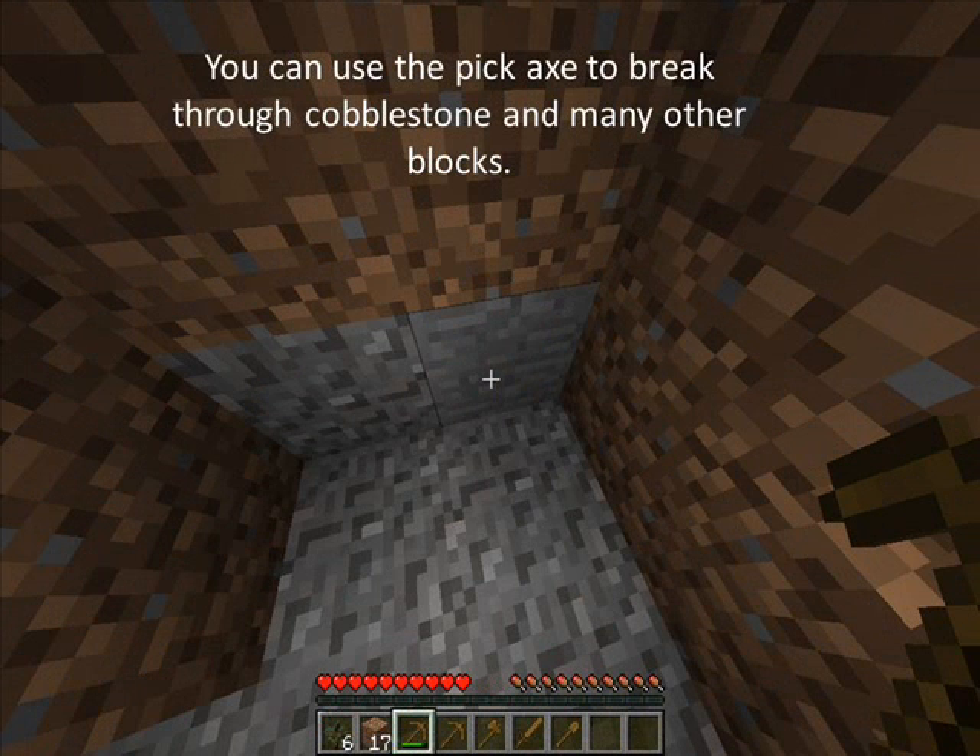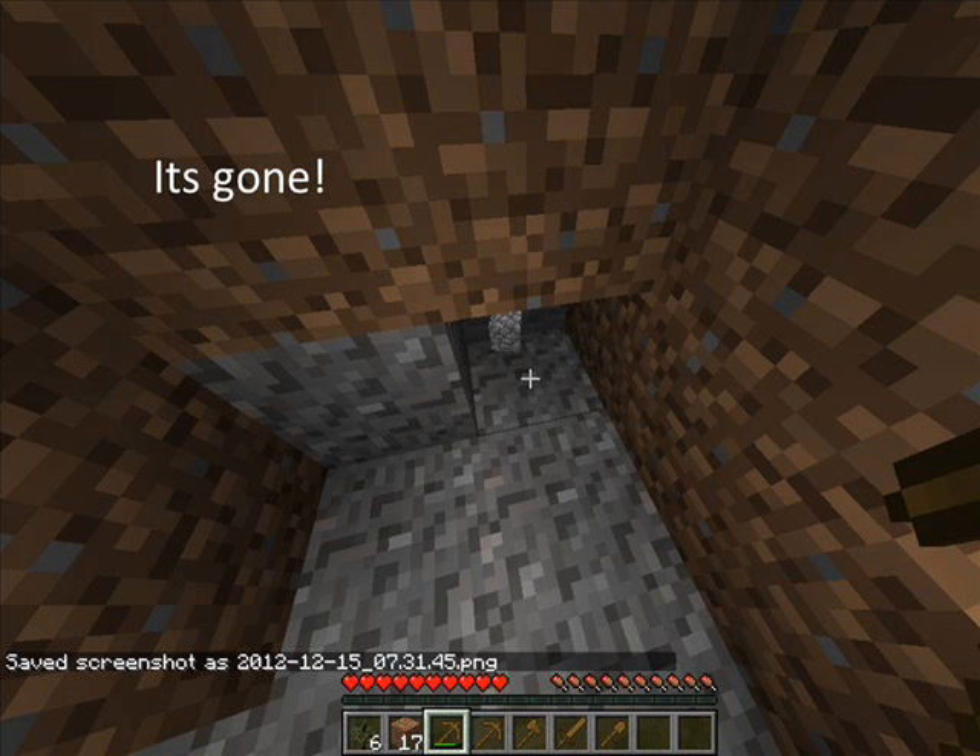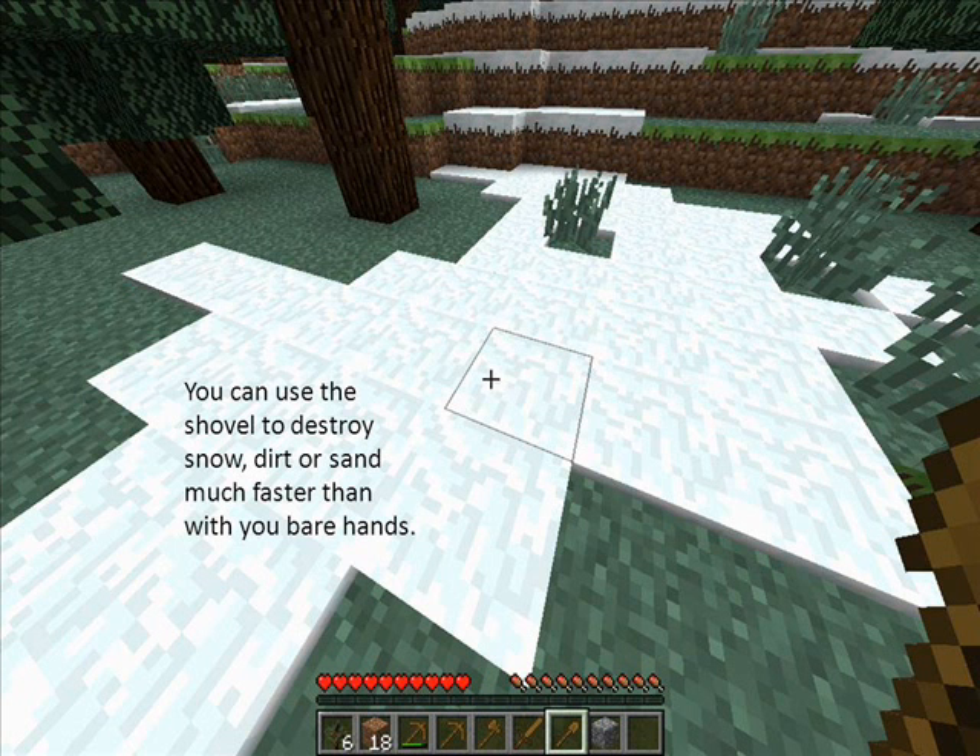You can use the pickaxe to break through cobblestone and many other blocks. You can use the shovel to destroy snow, dirt, or sand much faster than with your bare hands.